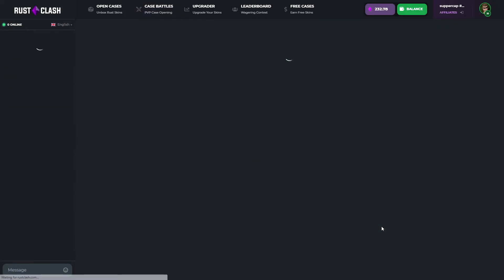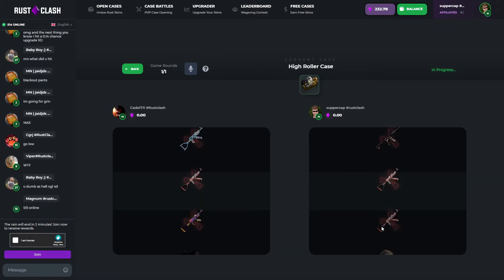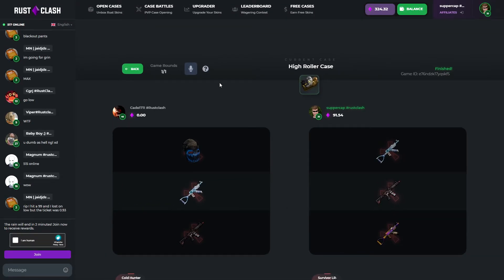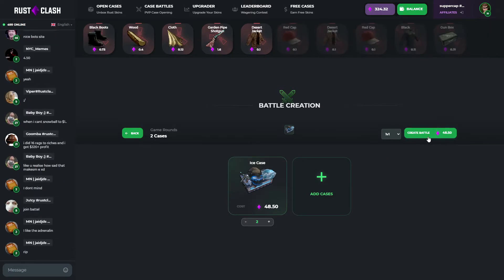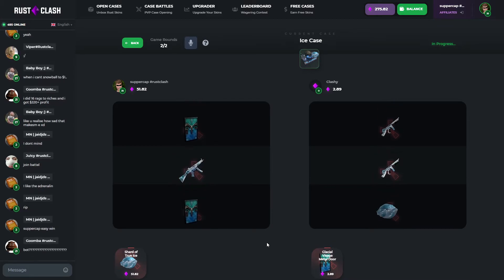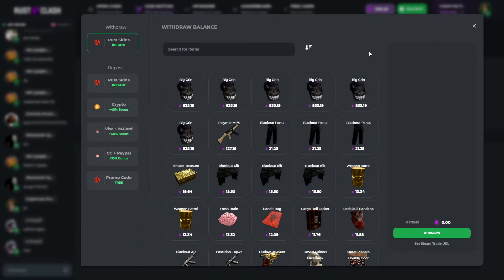Join another one — screw it, screw it boys, come on. Right side now please. Okay, I think I won — nice, 91! We'll do two ice cases. Come on. Okay nice, nice. Can we stay ahead? Nice, that's good, that's actually good. 120 — okay, we're at 400 dude!